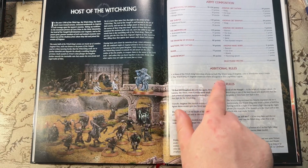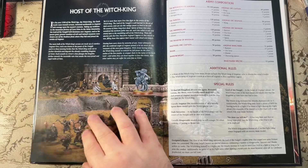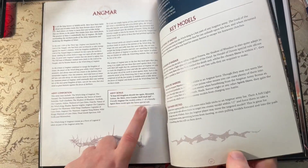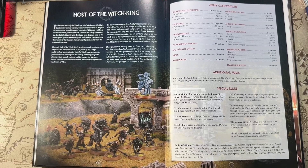Additional rules: a Host of the Witch King force must always include the Witch King of Angmar, who is always the army's leader. The Witch King counts as a Hero of Legend in this Legendary Legion — so he goes up from Hero of Valour to Legend, meaning he can lead 18 models instead of 15. Special rules: 'That Fell Kingdom Shall Rise Again' — Rivendell, Lórien, the Shire, even Gondor itself shall fall. Friendly Angmar Orc models within six inches of friendly Spirit heroes gain the Terror special rule. In the base army bonus this is three inches, but in the Legion it's six inches — a nice improvement.